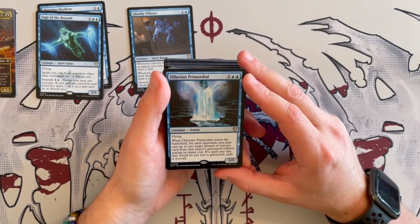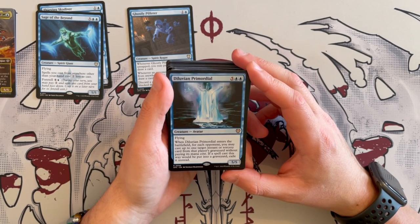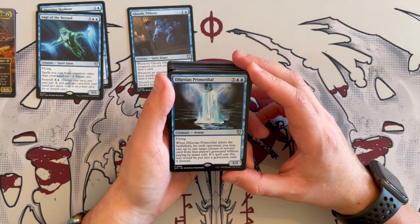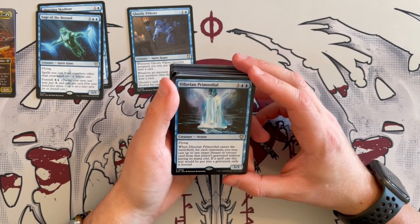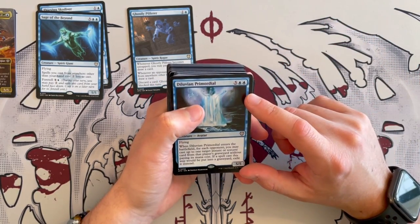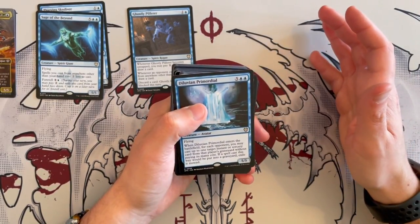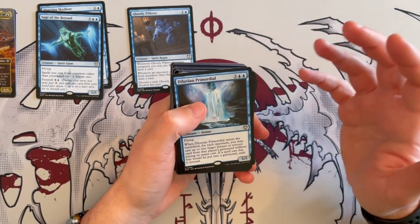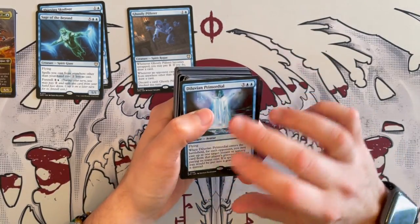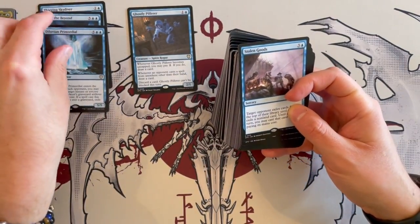Diluvian Primordial is a 5/5 avatar that costs 7. Whenever it enters the battlefield, for each opponent you may cast up to one target instant or sorcery card from that player's graveyard without paying its mana cost. If a spell cast this way would be put in the graveyard, exile it instead. So you get to reanimate instants and sorceries. It is fairly strong, but it is one instant or sorcery card per opponent. It might be better to replace it, though it does have flying which enables Gonti.